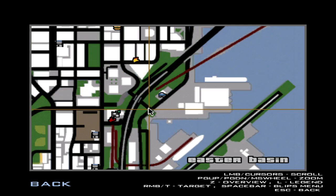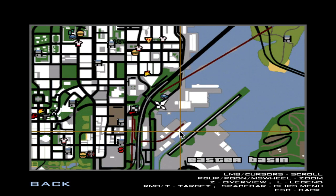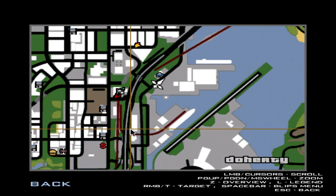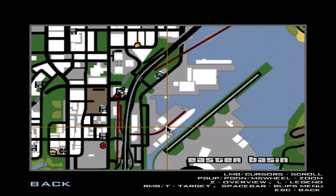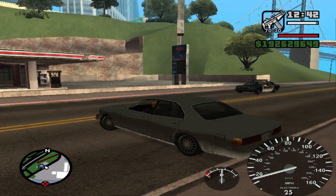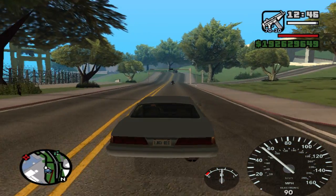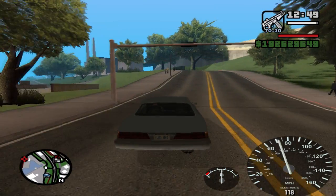First, you need to go to the map. You can see the current location where I am and you can see a small boat connected to the railway track. Press T — T is for target — put the target over there and drive to that location.